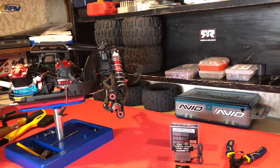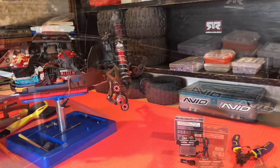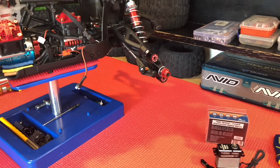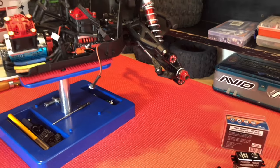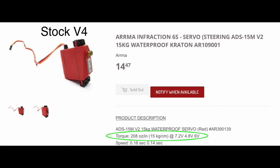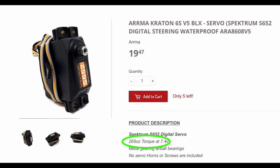Even if you're running stock tires and haven't upgraded to a heavier weight, I still highly recommend maximizing your steering just for the confidence of getting peak performance in all situations. The stock servo that comes in any of these systems is well under 300 grams of torque - the V4 is about 209 grams, and the V5 and EXV come in at only about 265 grams of torque.